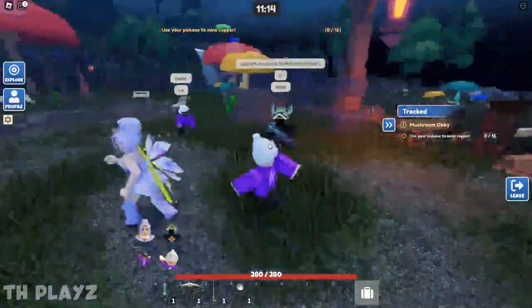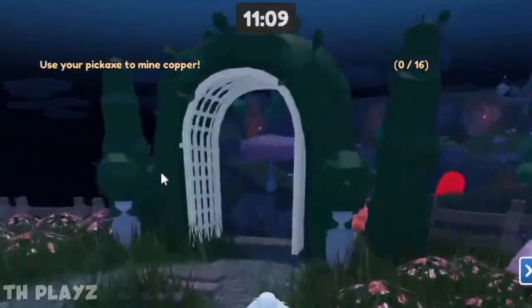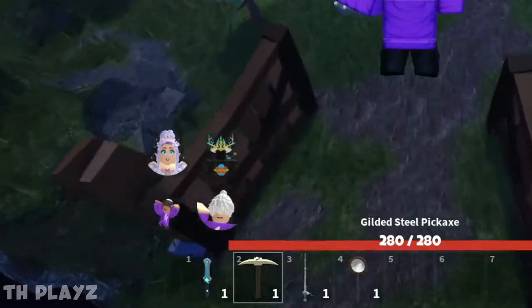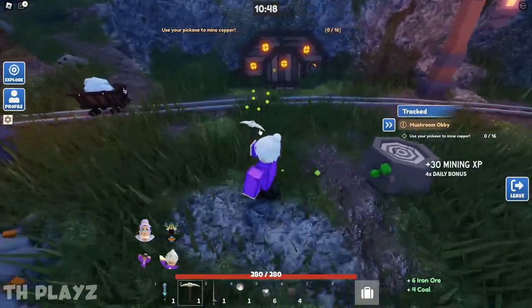Once you load in, head all the way over the bridge and go to the little archway-looking structure. From there, you're going to parkour all the way over to the next island. You'll need to use your pickaxe in the number two slot.